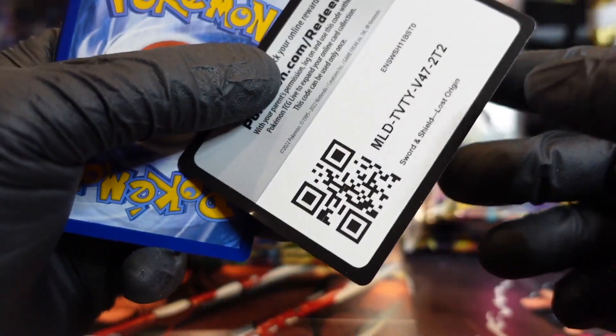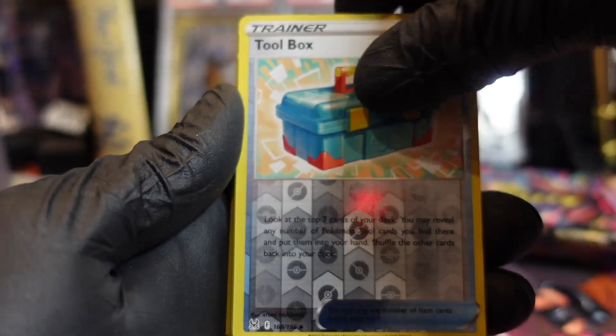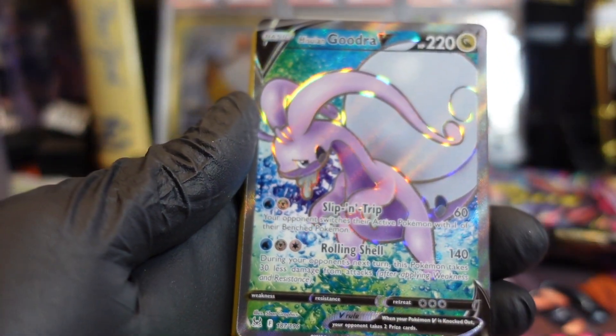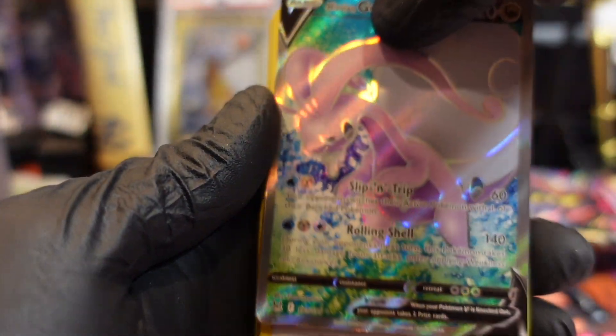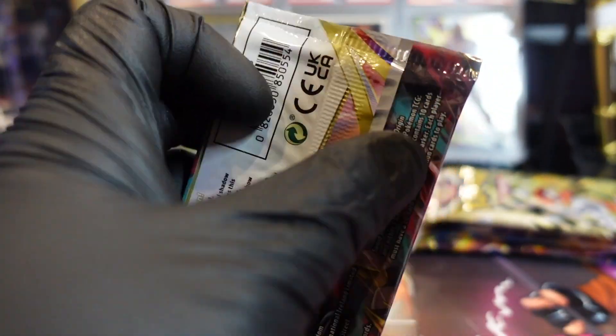We're gonna go right to the header. Lost Origin, let's go! I'm sure everybody's seen these. Toolbox — oh! A Garbodor V full art! Full art Garbodor! He's Gooba for us.